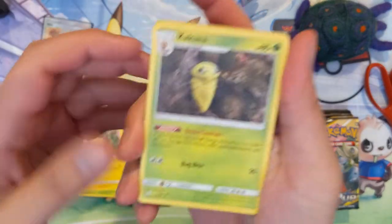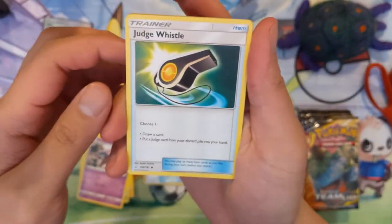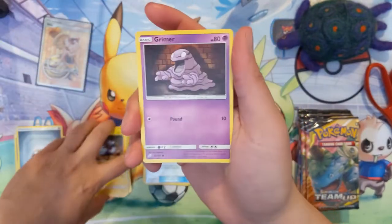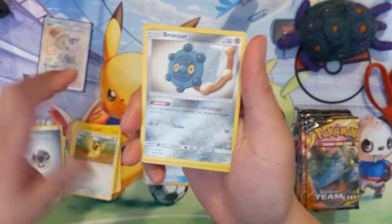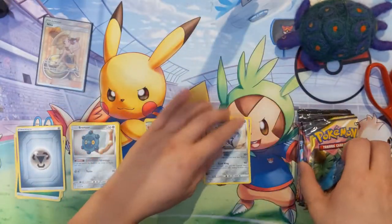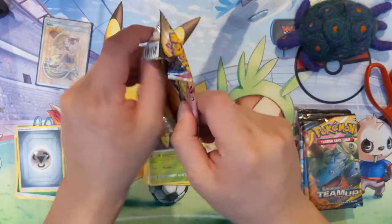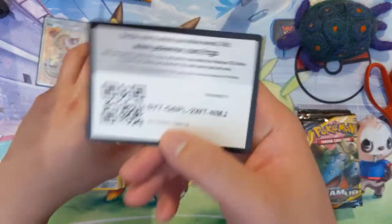We got a metal energy, Kakuna, Nidorino, Judge's Whistle — we pulled a gold version of this not too long ago, pretty happy with that pull. It was actually our last pack of the opening so pretty clutch. For our reverse we have another Kakuna and a Skarmory, which I'm not a fan of — the first metal bird during the Neo era was very underwhelming.